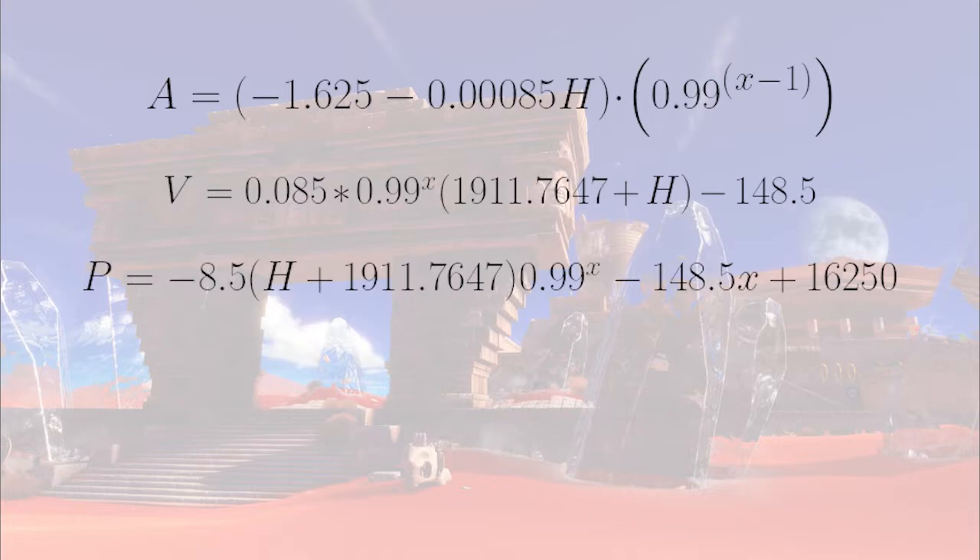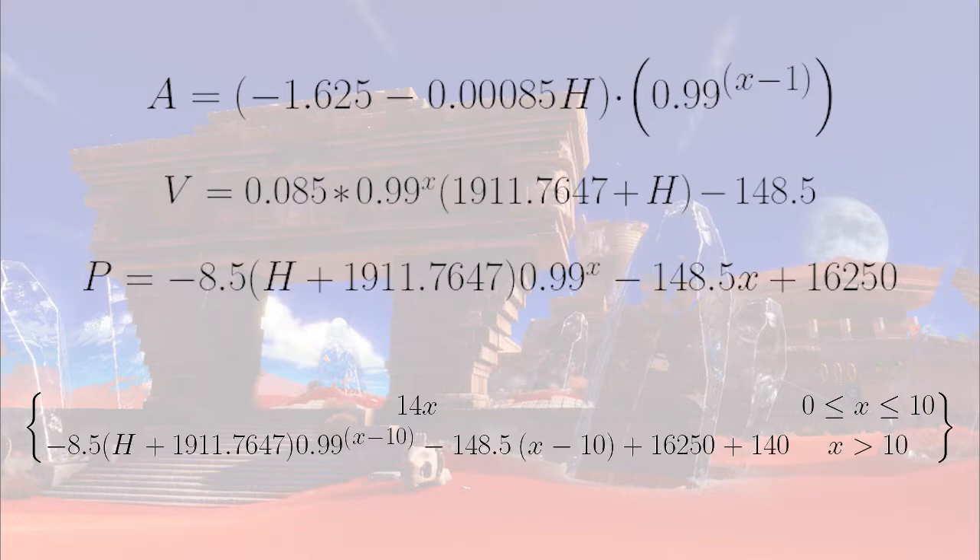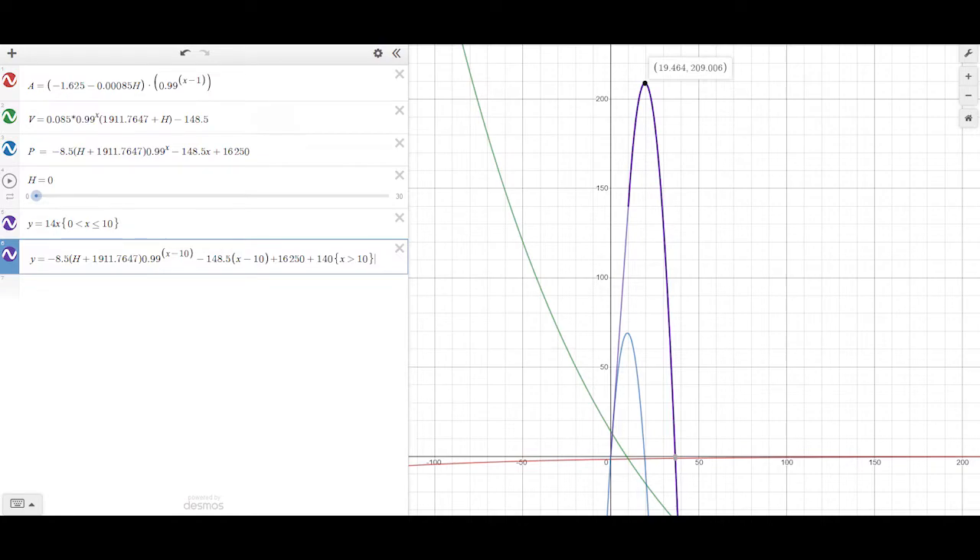For example, let's say the button is held all 10 frames. The Goomba's trajectory can be modeled with a piecewise function, with y equals 14x over the domain of 0 to 10, and the position equation from earlier with x replaced with x minus 10, and an additional 140 height to begin with after the first 10 frames. In this case, the Goomba reaches a height of just over 209. I could spend another hour discussing the math of Goombas, but this video is already a month late, so let's move on.